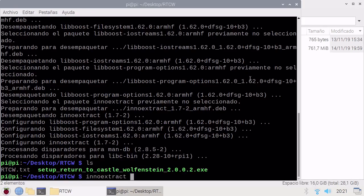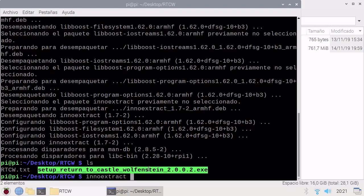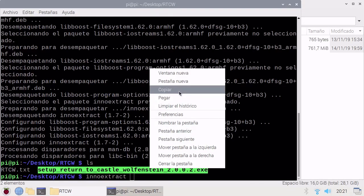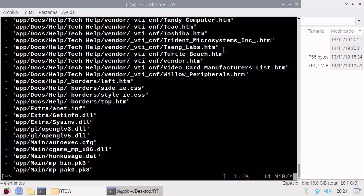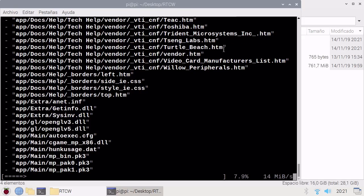So now we type 'ls inno' and press tab, we copy this and paste. That way it decompresses the whole game.